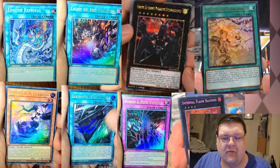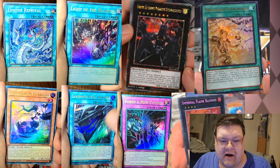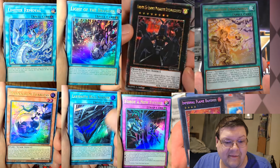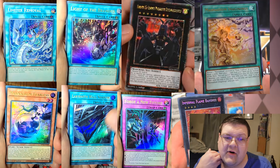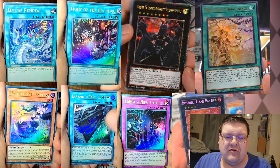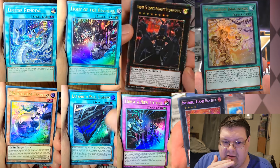We got our first look at the Limiter Removal here. This Seeker Rare looks gorgeous. I'm extremely happy to see how that Prismatic Secret Rare glistens so amazingly well — good job. Light of the Branded is coming in as an ultra rare. I warned you, some of these ultras leave a little bit to be desired in this set.